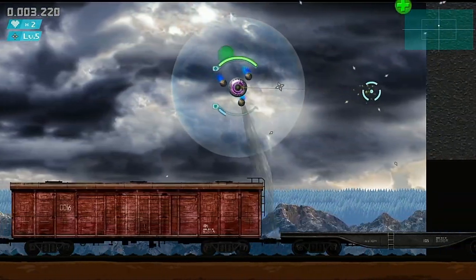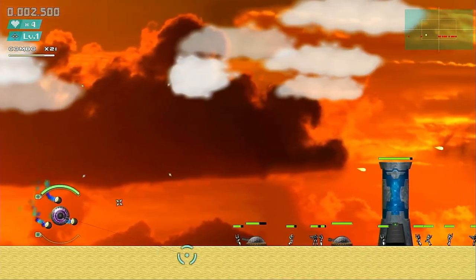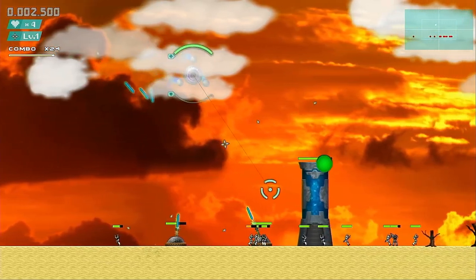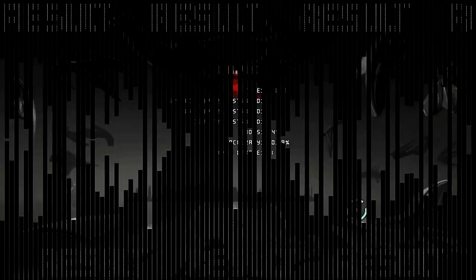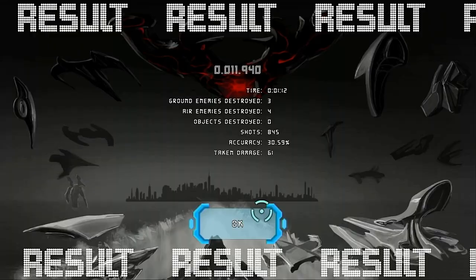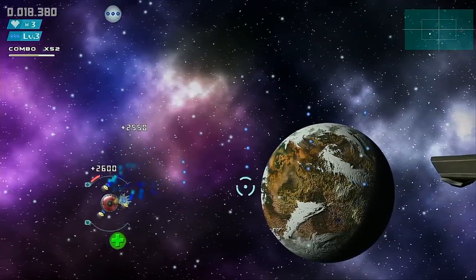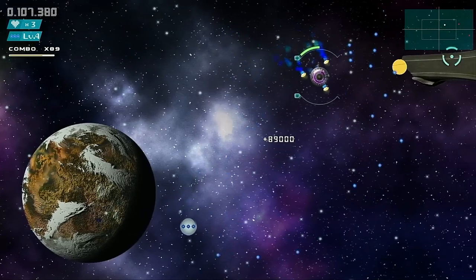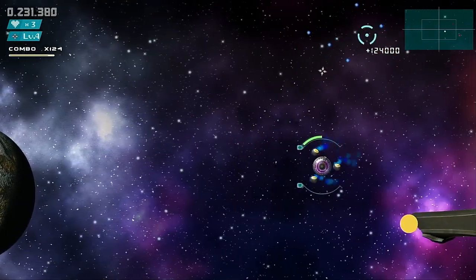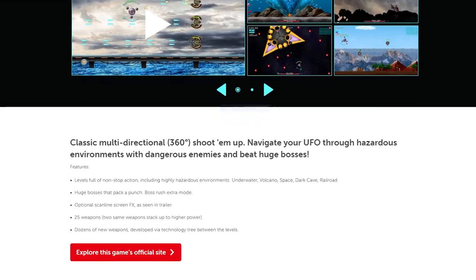If you're using any other weapon and you die, it'll be changed back to the standard machine gun. The objective in each level is to keep traveling to the right, grabbing power-ups and destroying enemies, until you reach the end of the level — at which point it will simply end or you'll face off against the end-of-level boss. Some stages pan the camera with you and others are auto-scrollers. Despite the main game mode being called Story Mode, there's actually no story whatsoever in Void Source.